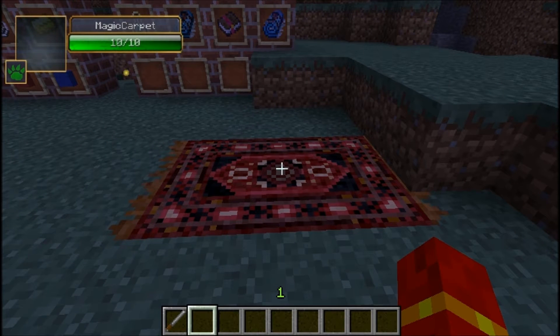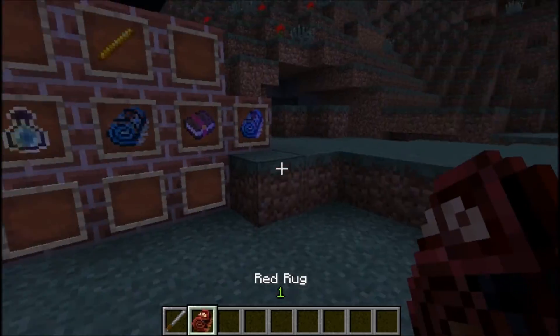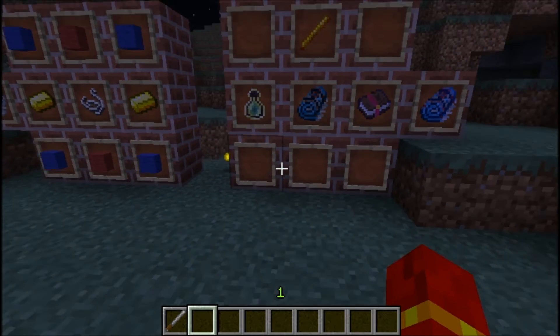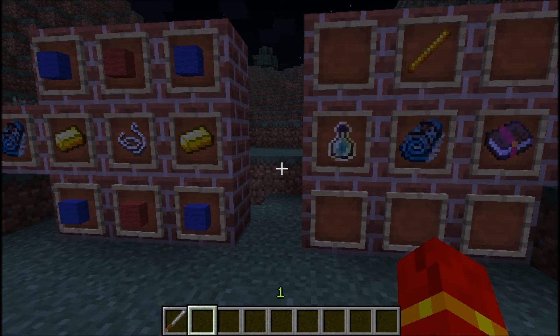When you right click them, they don't do anything. You gotta fold it up and then right click them and then they'll come up off the ground. I'm gonna throw this one away though, because we don't really like rugs. I don't really see too much of a need for rugs in Minecraft, although I guess they do provide an aesthetic value — but that's not what this mod is all about.